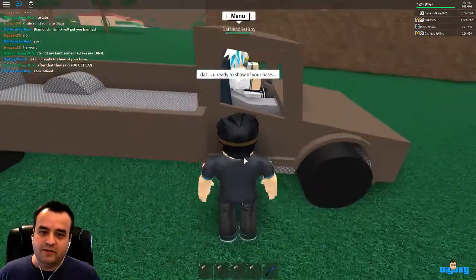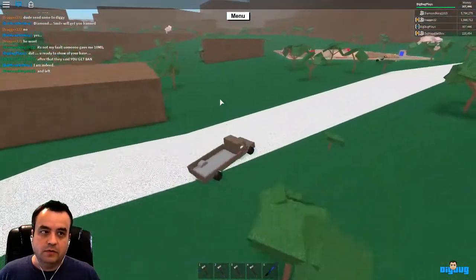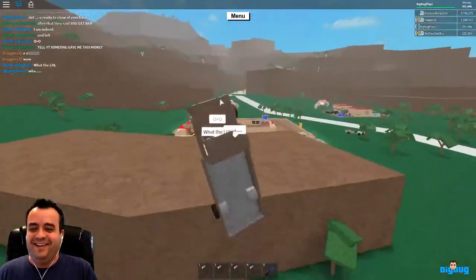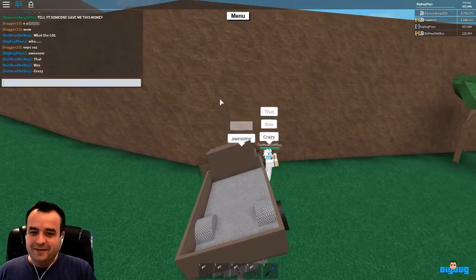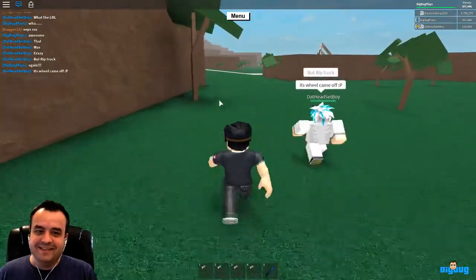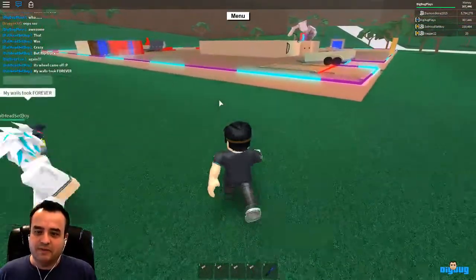I am indeed. There we go. I couldn't get in. Whoa! What? Awesome. All right, we're going to follow Dat headset boy to his base. It looks awesome. It's big, and it's got neon wires around the outside. Love this.